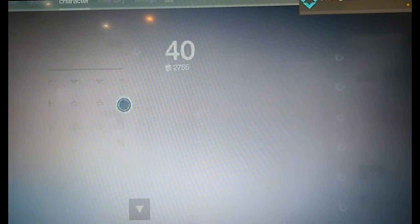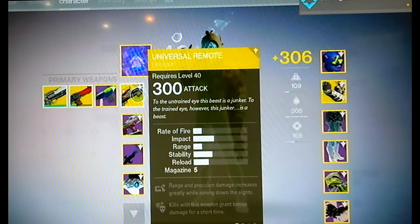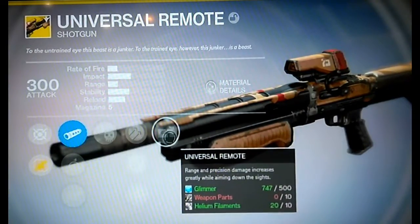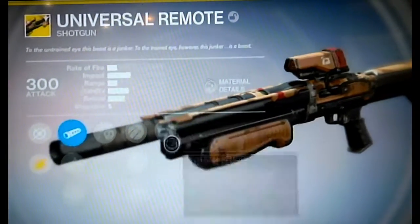Universal Remote — let's go! Wait, isn't this a — oh, you gotta be kidding me. Range precision: damage increases greatly while aiming down the sights. Kills with this weapon grant bonus damage for a short time. Hold on, this is a god roll. So yeah, guys, we got the Universal Remote. Let's see: Hammer Forge, Crowd Control, Soft Ballistics, Lightweight, Snapshot.